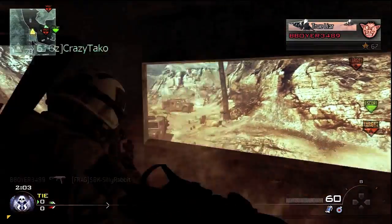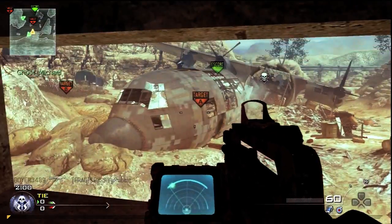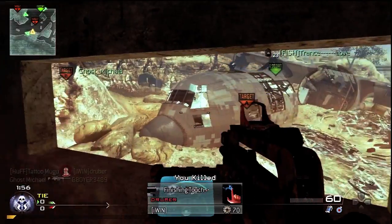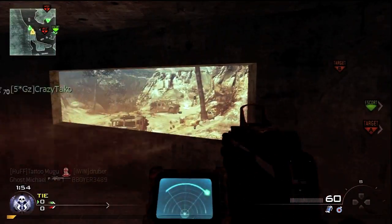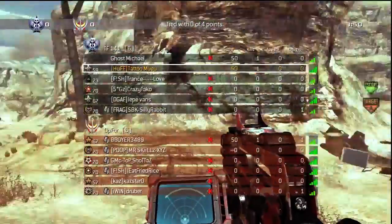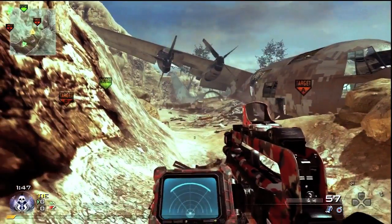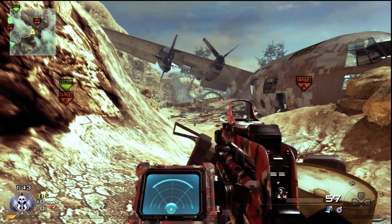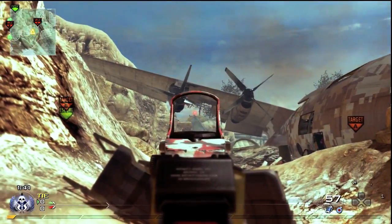That barrel always keeps me on edge because if someone throws a stun into it, it'll probably kill me. So I get my first guy. I have time so I go for the headshot just because it gets plus 500 extra points. You should try and get it, but don't take too much time if the person might kill you or get away.